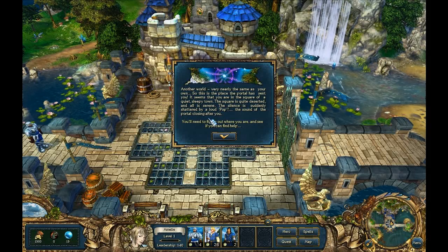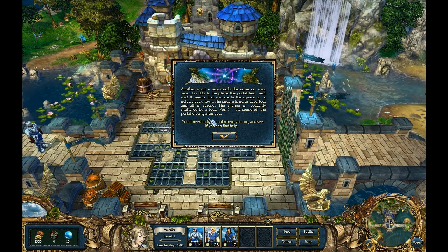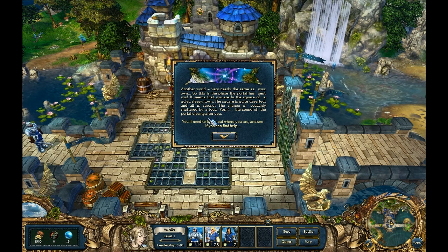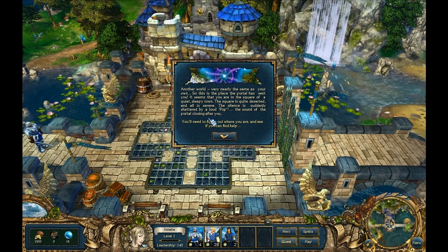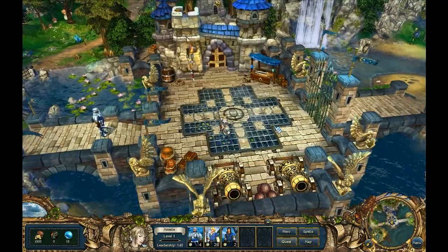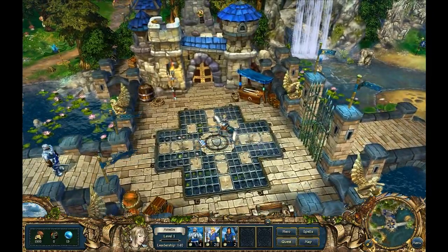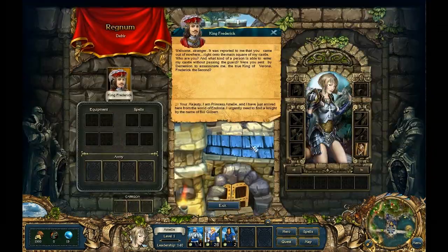Arriving in another world, very nearly the same as their own. The text reads: the portal has sent Emily to the square of a quiet, sleepy town — quite deserted and serene. The silence is shattered by a loud pop as the portal closes behind her. The presenter demonstrates movement by pointing and clicking with the left mouse button, and looking around by holding the right mouse button. King Frederick then appears and challenges the stranger.